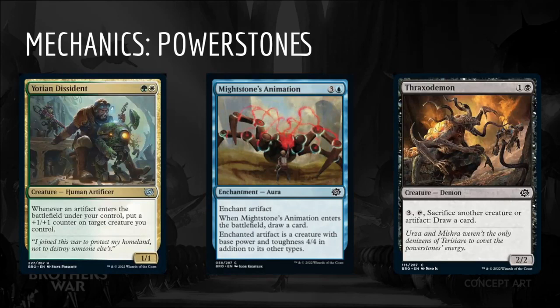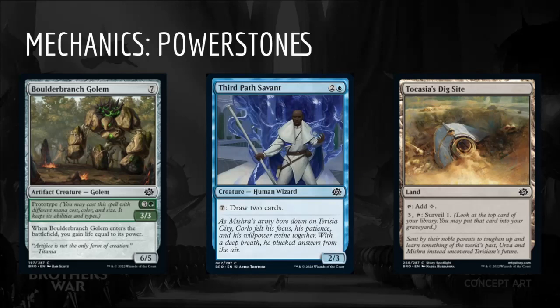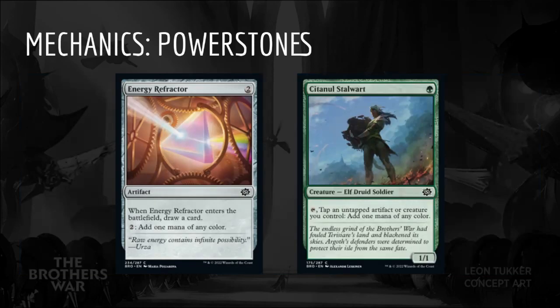Power Stones have synergy with cards that trigger off of artifacts entering the battlefield, cards that want artifacts in play, or cards that ask us to sacrifice artifacts. More expensive artifact spells or activated abilities we expect to use later in the game can be discounted by two or more mana with enough reliable Power Stone generation. Energy Refractor and Cytanal Stalwart can convert Power Stone mana into colored mana for general use.